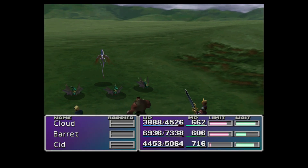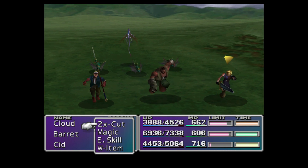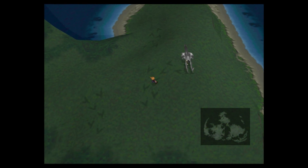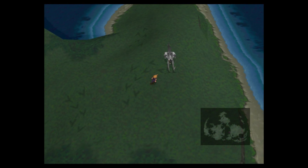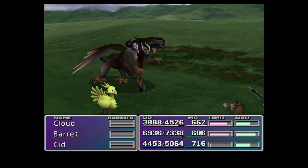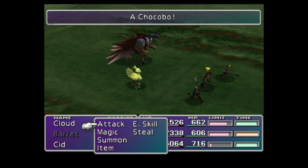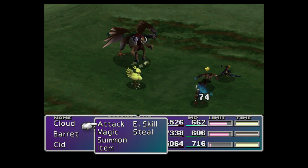You can name the Chocobos when you put them in the stables — they're usually Chocobo A, Chocobo B. I don't know if you can rename them later, but you can name them when you put them in.